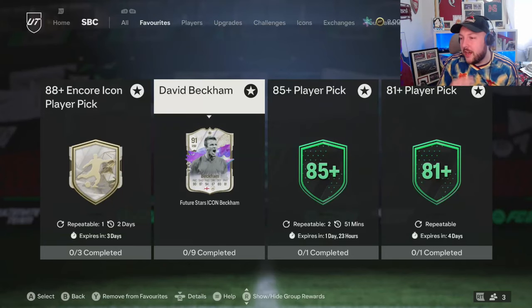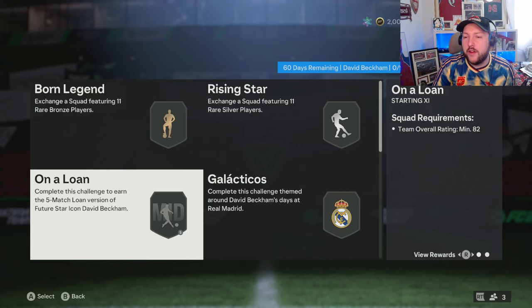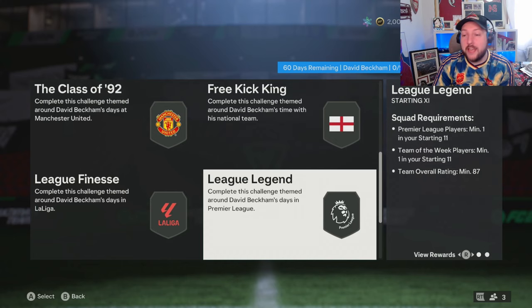Future Stars David Beckham is here and he doesn't look too expensive — bronze and silver versions, an 85, an 82, an 86 with a Man United player, an 86 with Team of the Week England, an 87 with a Team of the Week, an 87 La Liga, and an 88 overall. In today's video we're going to show you how to grind it.